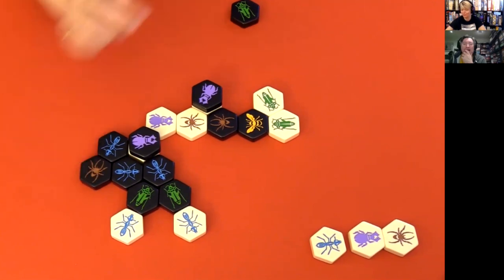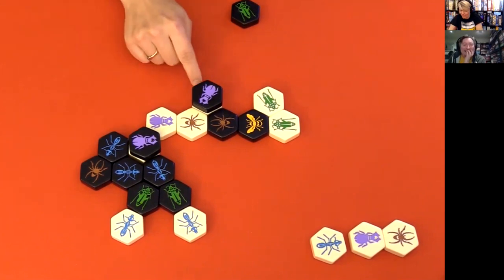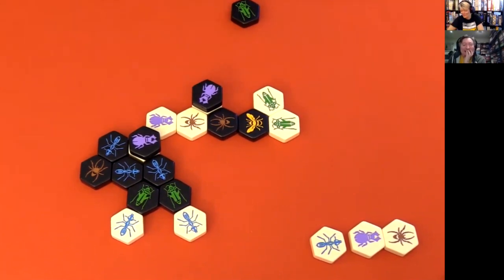Yes, I have to count correct. Yeah, this is painful. I couldn't have placed it here. You go there, yeah, I'm too many moves away. I'll keep going, so I'll put my bug next to the Grasshopper.